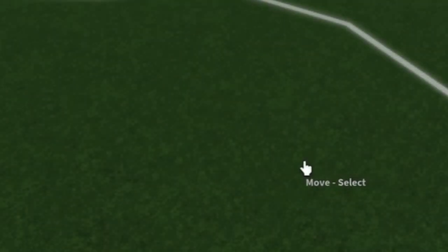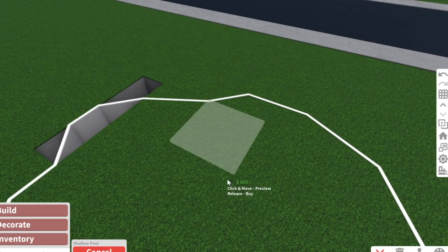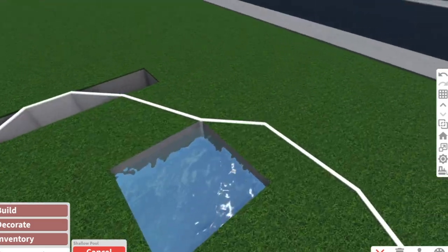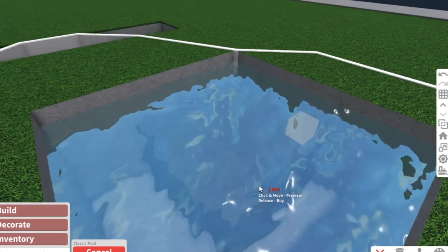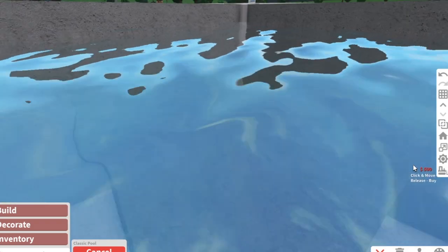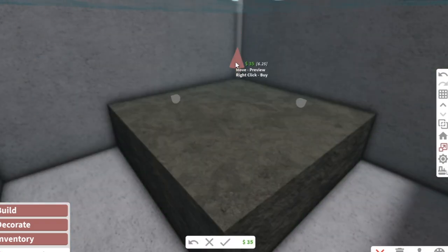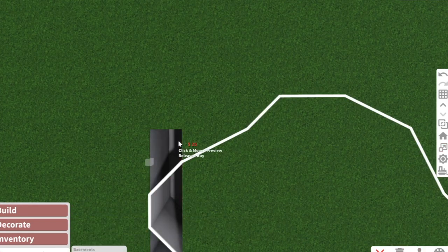Going to the pools, I take out the shallow pool first to see how it looks. My basic shape is a little too deep for the shallow pool, so I'm going to go with the classic pool - and that seems to work out perfectly. I can actually make it a little bit deeper.